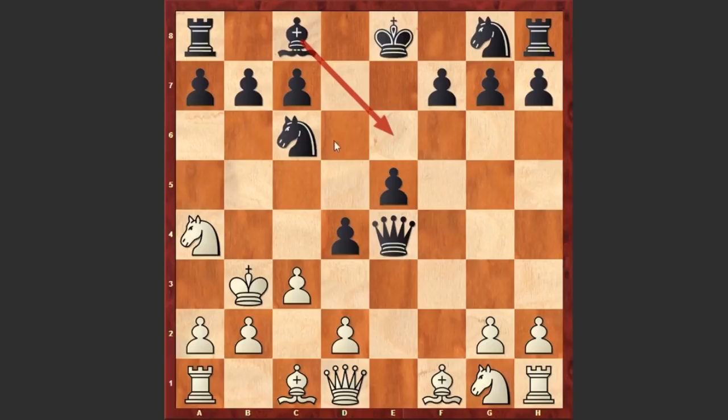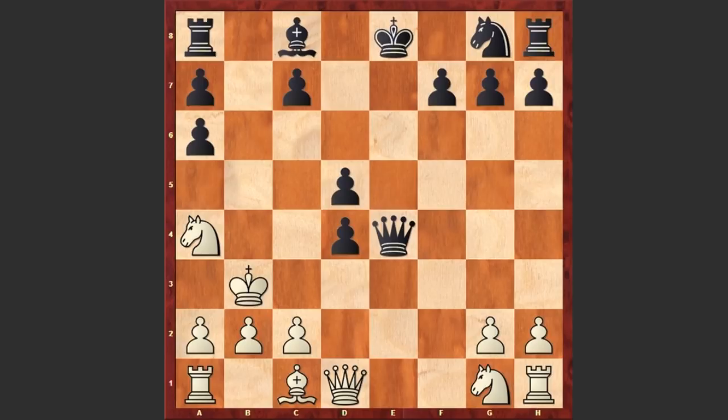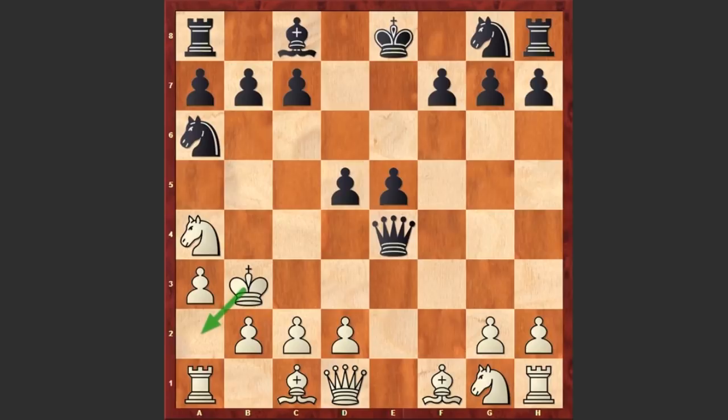If c3 controlling the d4 square, then d4 and black has a very strong attack. The bishop can join the attack along with the knight, making this very dangerous for white. But instead after Kb3 we see Nga6 and a3, controlling the b4 square and not allowing Qb4 checkmate, while also opening the a2 square for the king to escape. It was actually better to play d4: if exd4 then bishop takes a6, removing the dangerous knight, and only then play a3.